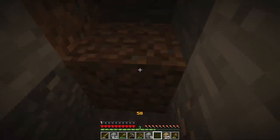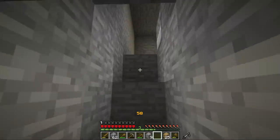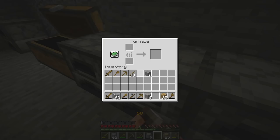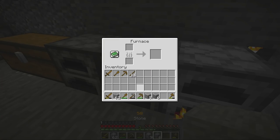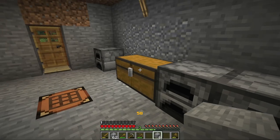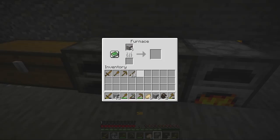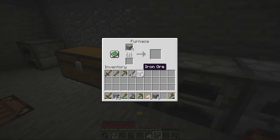You can make andesite and granite into things like stairs and slabs — have they added those yet? Maybe — I don't actually know. I haven't played in the snapshot and this is really kind of fun for me, it's like a whole new game. Not being able to shift-click items is annoying though, isn't it? Has that always been in vanilla? It has — for a long, long time.